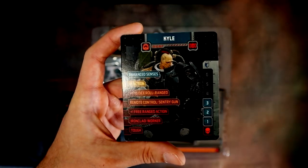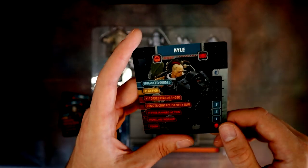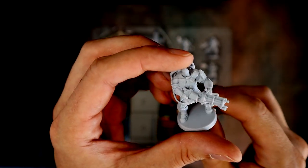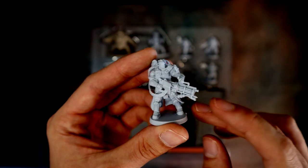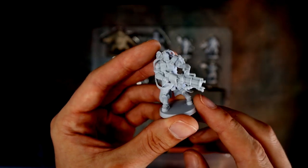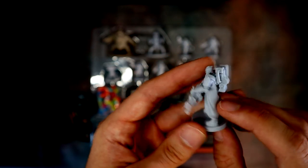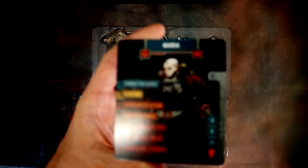Then we've got Kyle, the heavy gunner guy — he's got enhanced sensors, Ironclad Worker, and just Tough as his perks. His model has a huge minigun. This guy looks badass. I hope he plays well too; in previous Zombicide versions characters all start handling their weapons and then you get more from rooms.